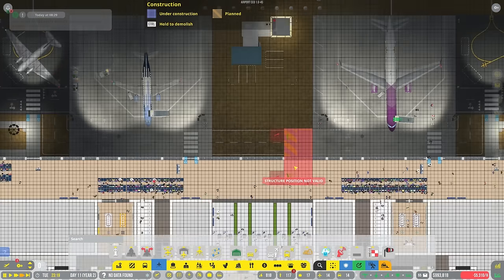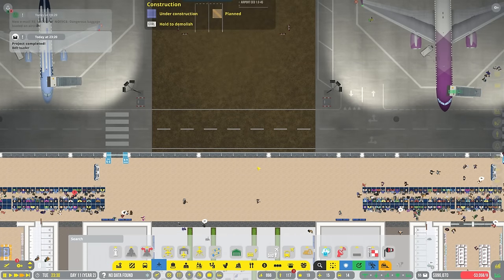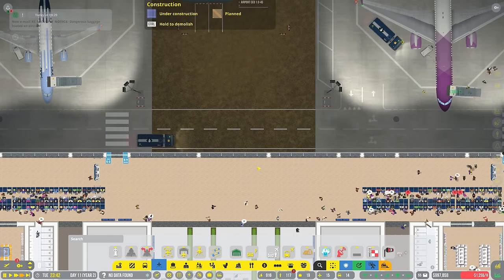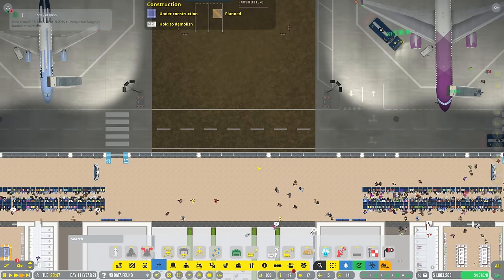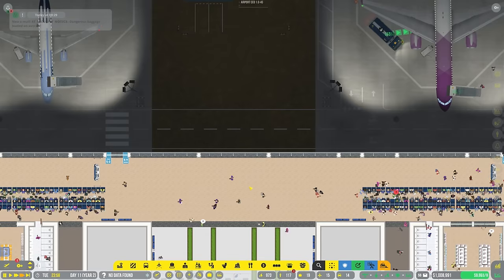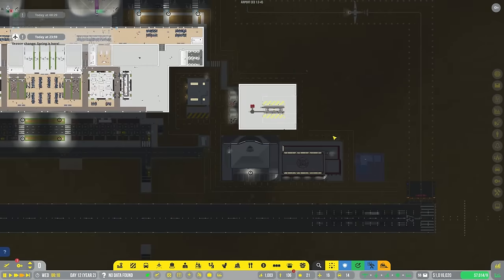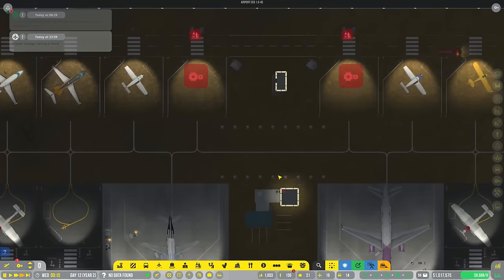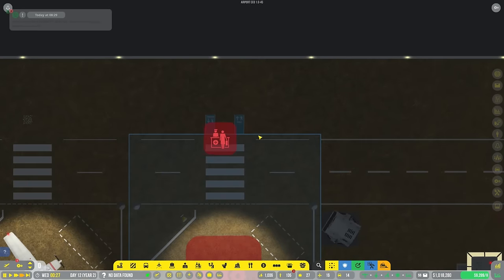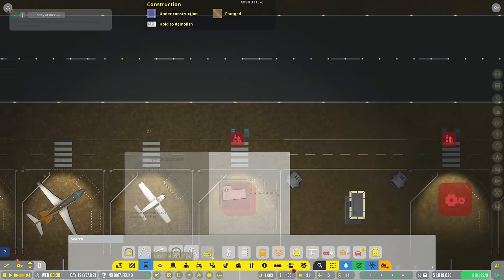I can get four of them in there, and then I can do a bunch of those self boarding gates in here. I think that'll be really good for us. I don't know if it's going to work, but it's what I'm going to try and do. So we'll get this thing built hopefully nice and quickly, take out the old one, and these guys are going to be connected in some way - I'm not a hundred percent sure what way, but we'll figure it out.